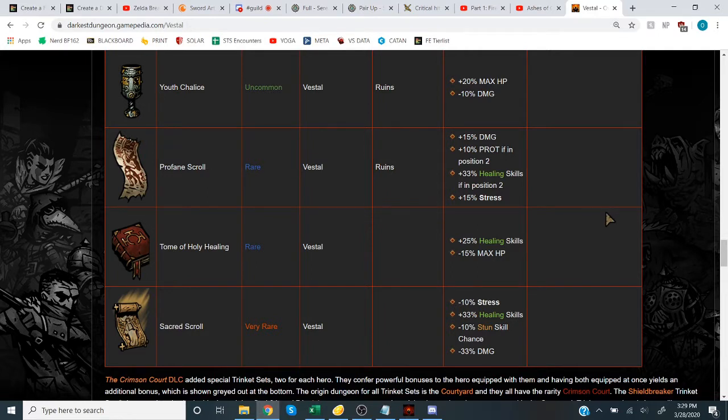Now for Vestal trinkets. Interestingly, she has two rare trinkets. The first is Profane Scroll: plus 15 damage, plus 10 protection, and if in position two, plus 33% healing skills and plus 15% stress. The conditional bonuses require position two, but you never want to run a position two Vestal — you want positions three and four to have access to her good skills. Very powerful numbers, just not what you want to be doing with the Vestal. Bad trinket.